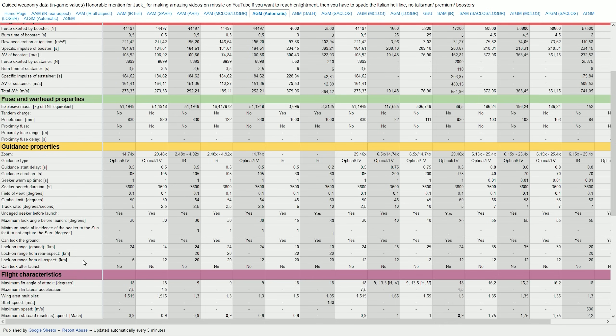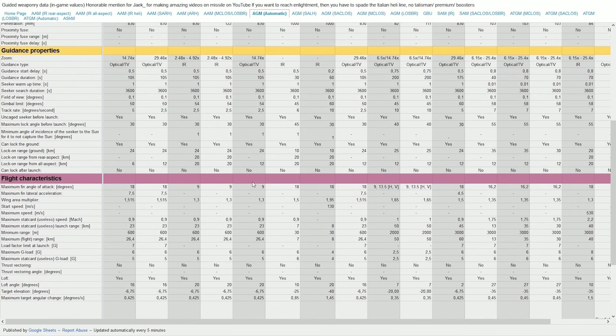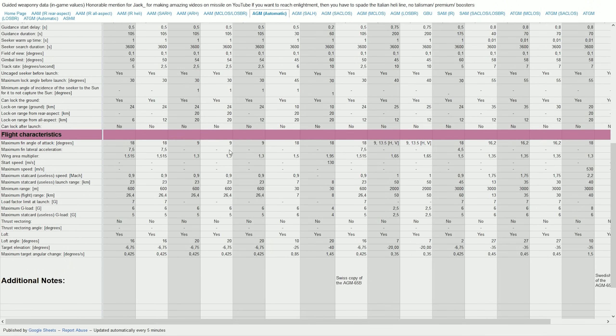The H has a lot less lock-on range than the IR variants. IR is a lot easier to lock onto a target. The H is more like a mix between the AGM-65A and B — it has the zoom of the A but the lock range of the B, which makes it a weird missile. Aerodynamically, all three are basically the same with identical max-G and lofting capabilities.